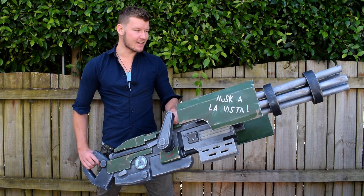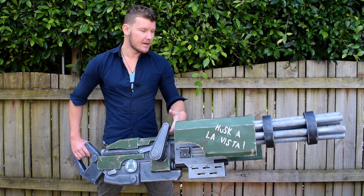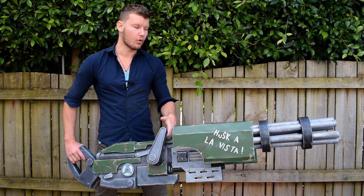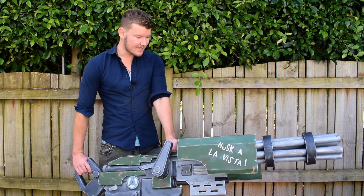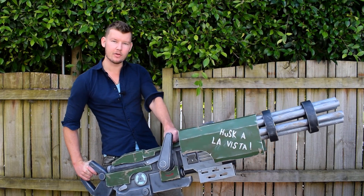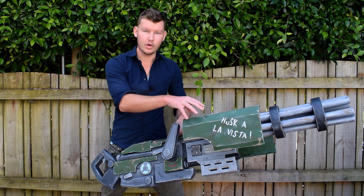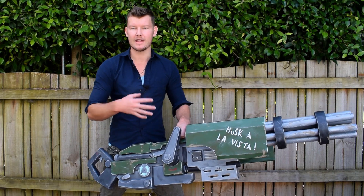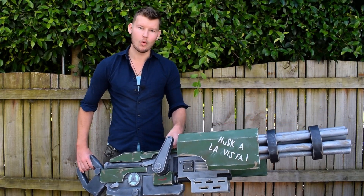So this is the minigun in its full size. I did say I wanted to make this as light as possible — even now it's got quite a bit of weight to it. Luckily, I made it out of styrofoam and cardboard for the barrels. If this were made out of wood or PVC pipe, it would weigh a ton and just wouldn't be practical to hold. In my opinion, this is an exceptional cosplay prop — you can get some nice cool angles, you can hold it, you can transport it. It is relatively fragile in the sense that these plates here will break off if knocked.